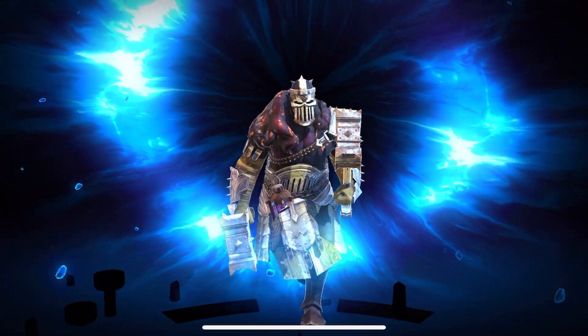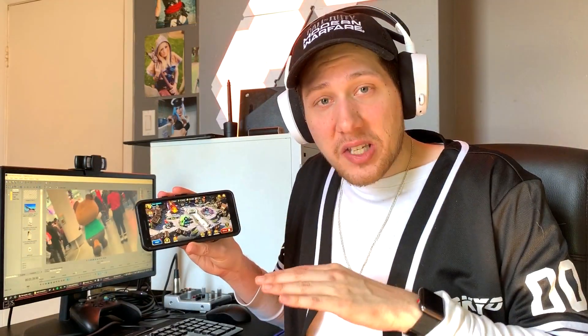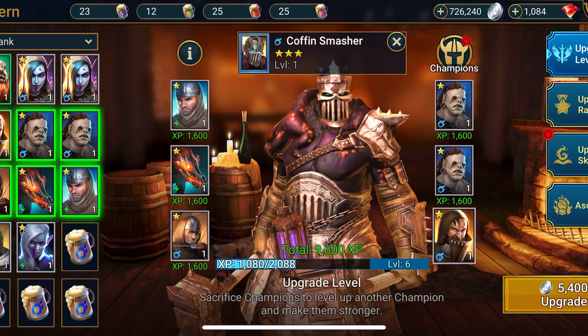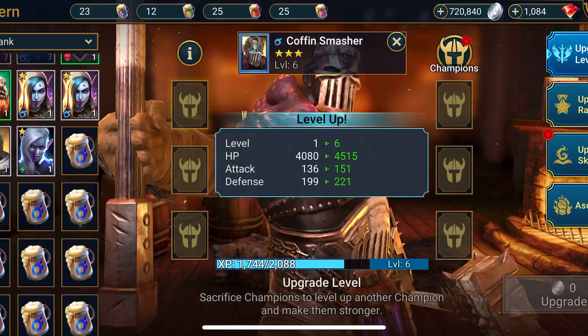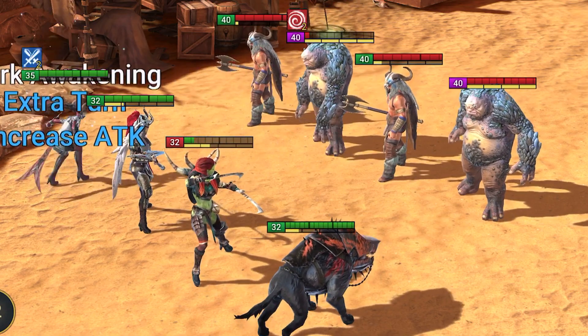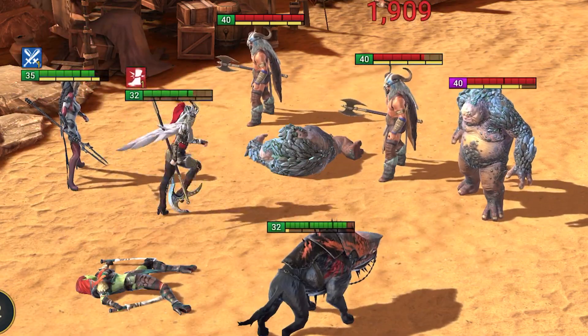I actually got one that I was a fan of called the Coffin Smasher. I needed a brute character on my squad, so this dude was perfect for me. I can take Coffin Smasher into the tavern and level him up from there. You do this by selecting the champion you want to level up, and then you add in the champions that you don't want to use to level up your actual champion. The shard system is a really dope system because once you unlock champions with shards, you can either use that champion yourself or recycle them to level up your future champions.